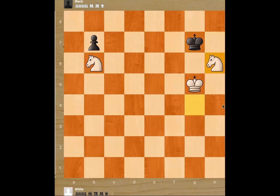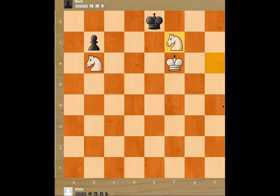King g7, knight h6. King f8 and now we have got him almost at the end. King e8, knight f7 — not letting him go to d8. King f8, knight d6, forcing him to the corner. And now it is time to bring the other knight. We can even play king g6 here and just wait, and at the last moment bring the other knight in.